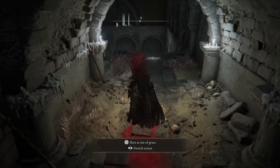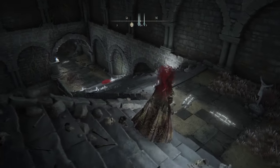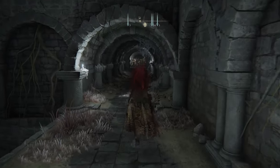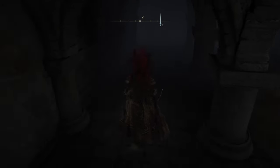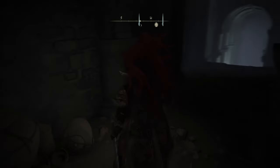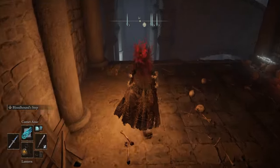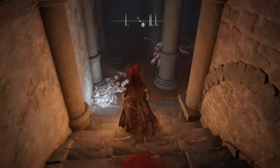Head inside the catacombs and activate the Site of Grace. From the Site of Grace, head down the stairs — you'll see many enemies ahead of you. Ignore the enemies and immediately turn left. You'll approach a set of descending stairs; just follow them down. This is to get extra enemies on the lower levels to begin spawning in.